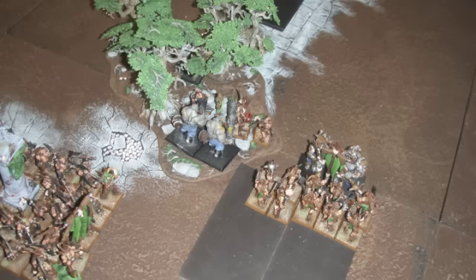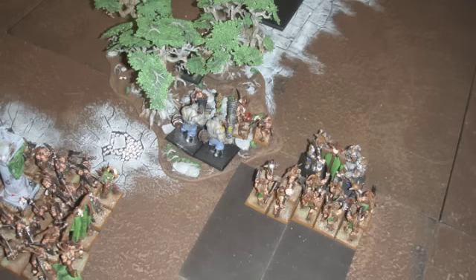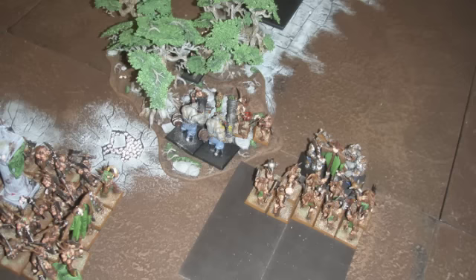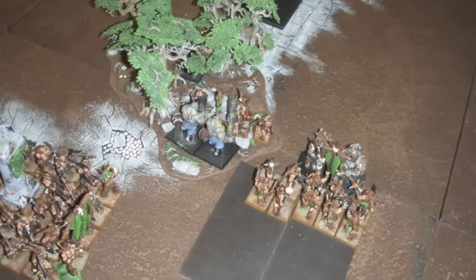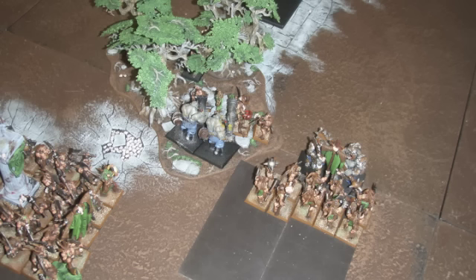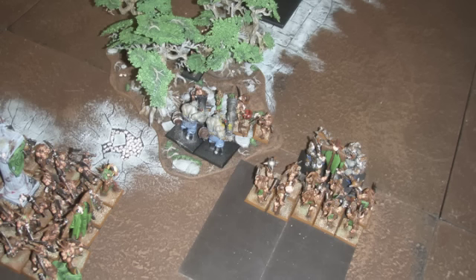This is a couple turns later. The Bulls up in the corner actually did rally — they needed double ones, and they got them. He had some Snobblars on the flank of the Minotaurs to hold up the Minotaur unit while he could run away with his Bulls, which I thought was a really good move. Although I was sort of excited to have the Minotaurs just chomp through Snobblars, because that would just give them more attacks the longer the combat went.